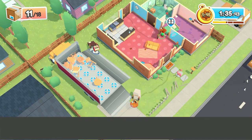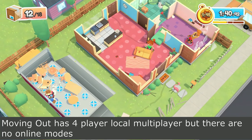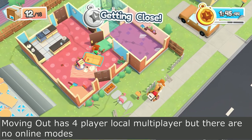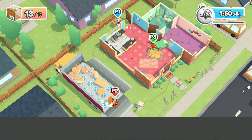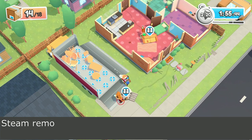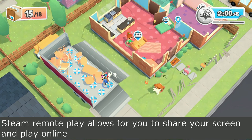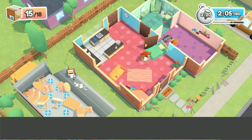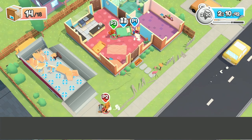Some heavy items will wreck the lawn — as you can see we destroyed part of the fence and left streaks on the grass. Moving Out supports up to four players locally. Even though there's no official online mode, on PC you can use Steam Remote Play to share your screen and play online with friends.